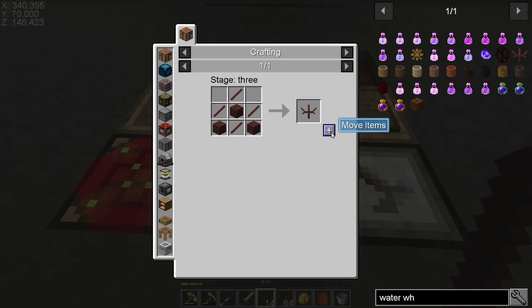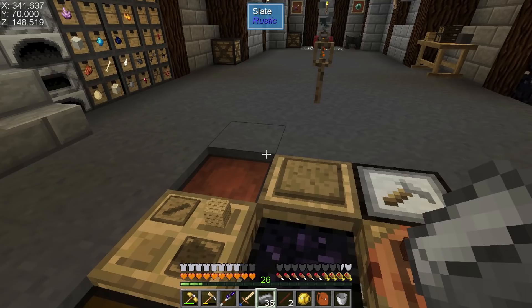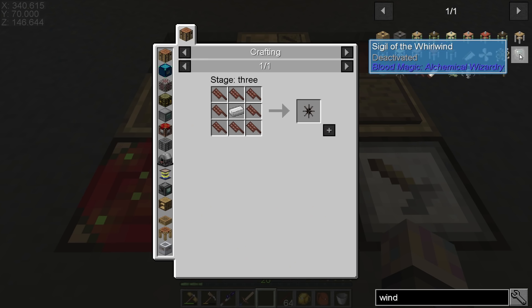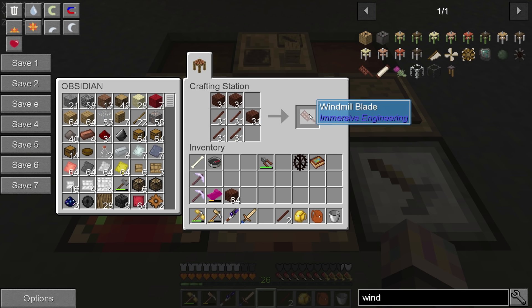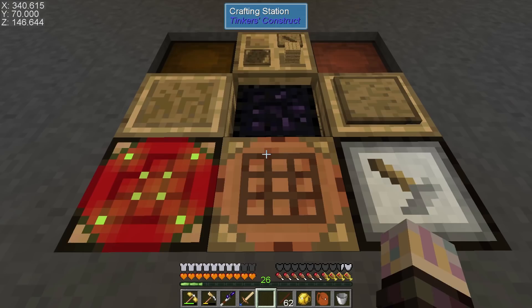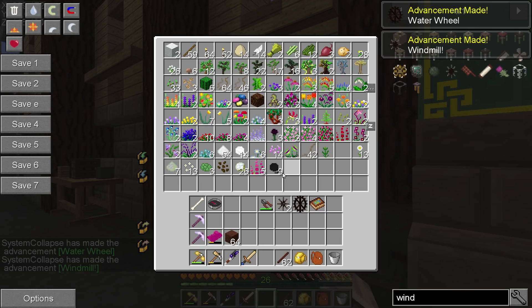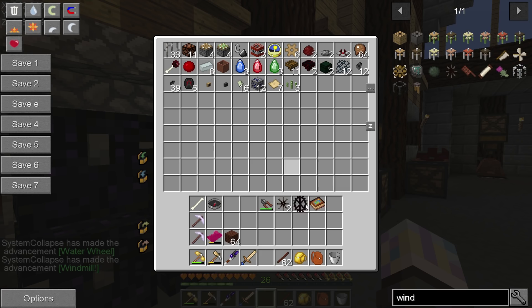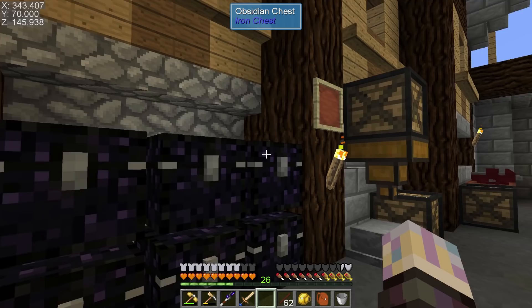Let's get the water wheel crafted first — not going to use it right now. We need some steel and iron for that. I went ahead and broke down blocks of everything beforehand so I didn't have to do it as much in videos. There's our water wheel. For the windmill we need 16 of them if I'm doing two; we'll grab two of those. Sweet, that'll handle that.